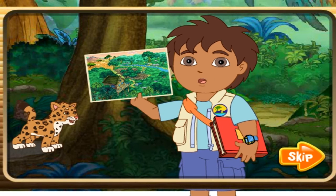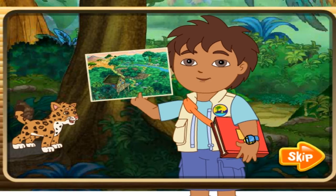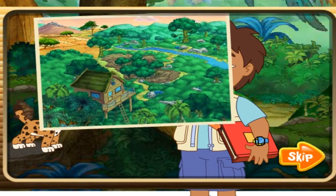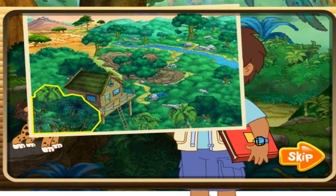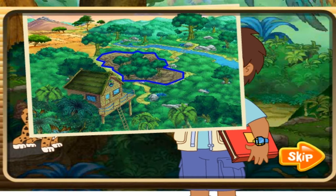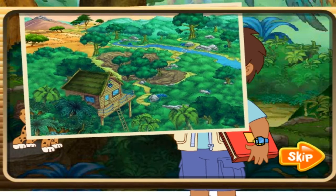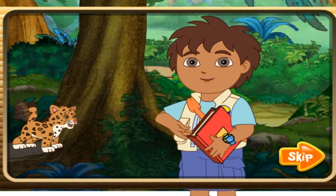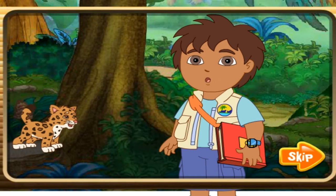Here is a map of Africa I found on my field journal. It shows all of the places where animals need our help. First, we need to help the animals in the savannah, jungle, and the swamp. Then, we can go back to the African rescue outpost and take pictures of our animal friends in the wild. Or make great pictures of our rescues in our animal photo album. Let's go! Come on! Vamanos!